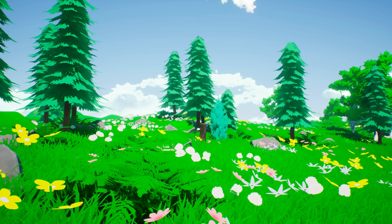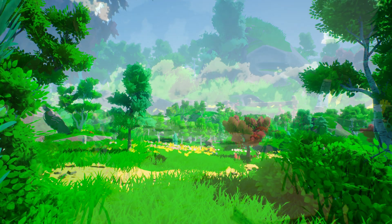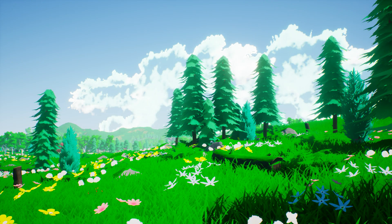Some examples of the assets you'll get: in the Stylized Forest Landscape pack you get different flowers, trees, birch trees, bushes, pine, oak, tree stumps, logs, twigs, ferns, rocks, mushrooms, fences, and wheat. You get many different things within this and I think it's great.